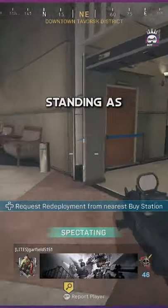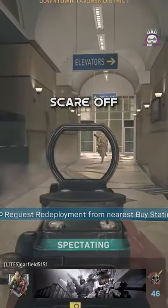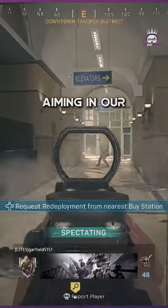And then when we come around corners, we're going to be standing as big as a bear. That way we can scare off the enemy. And we've already discussed aiming in our prior videos.